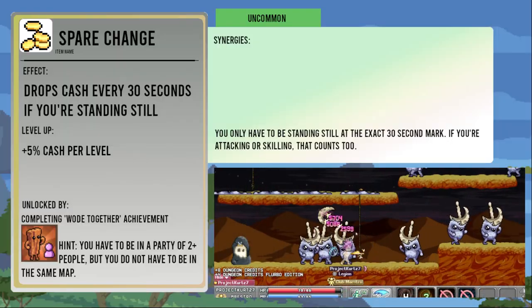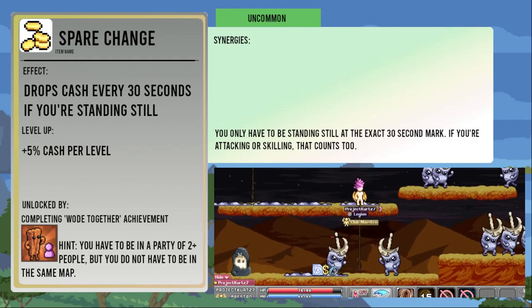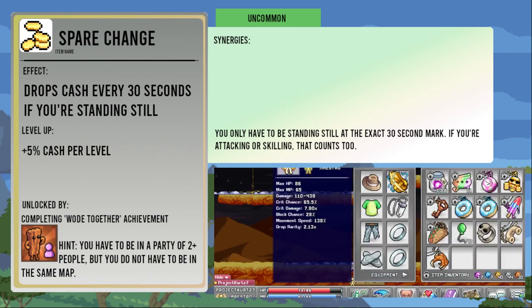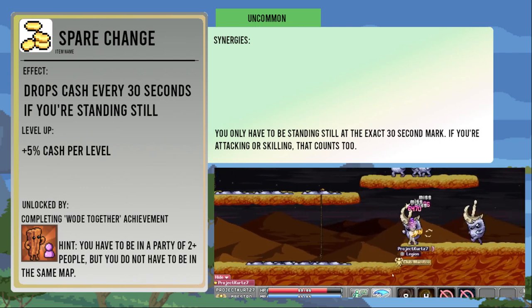The Spare Change causes money to drop at your feet every 30 seconds, but only if you're standing still. Upgrading it makes it drop five percent more cash. It's unlocked by completing the Woad Together achievement — you've got to be in a party of two or more people, but they don't have to be in the map with you. The money this drops isn't extremely significant.